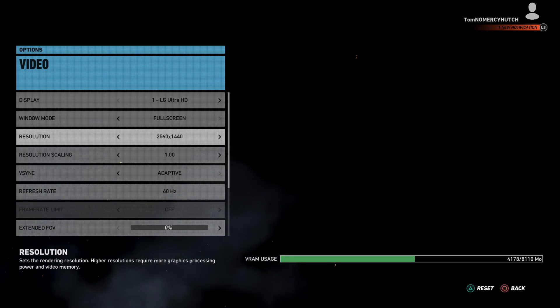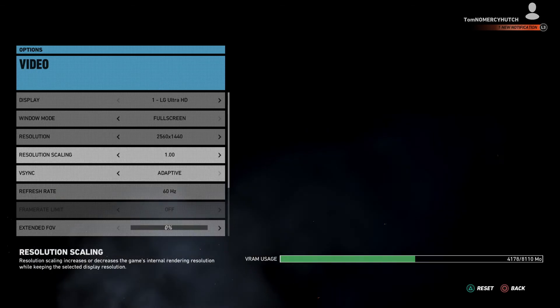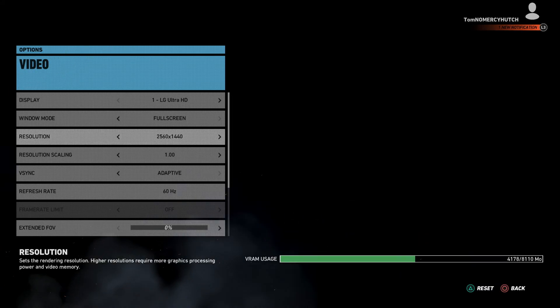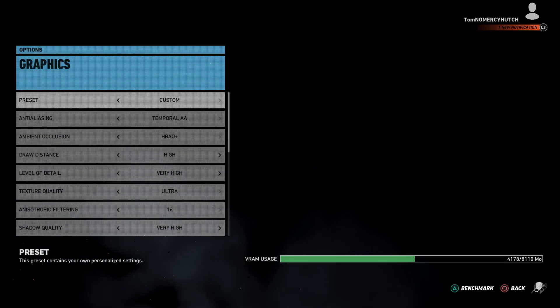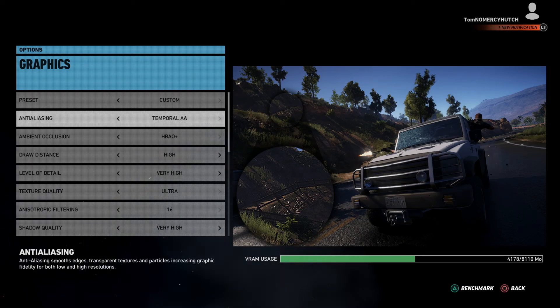I'm only rendering it at 2560x1440, and I'm using Adaptive V-Sync. Lowering the resolution gives me a huge bump — for whatever reason, as soon as I set it on 4K, even if it's at medium or high settings, the game just seems to lock at 30fps. So from here we'll go into the graphics settings, and you'll see that I have it on custom. You can just follow these settings and you should get a perfectly locked 60fps.